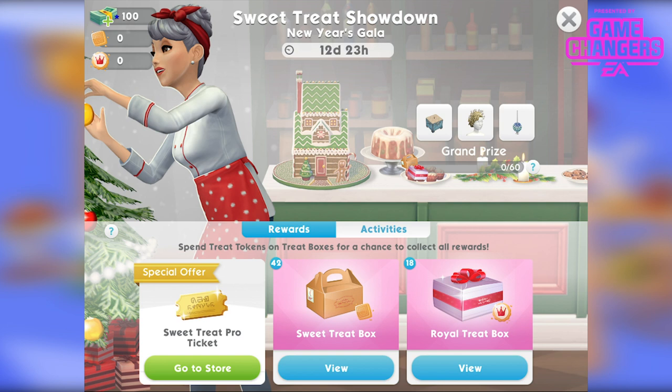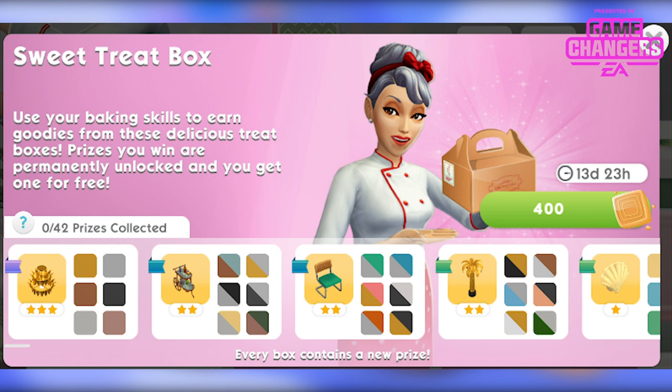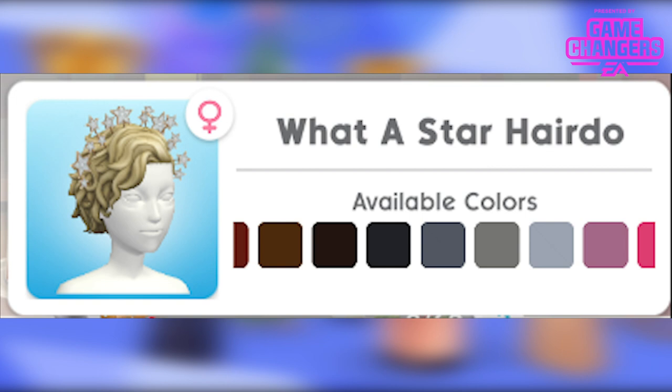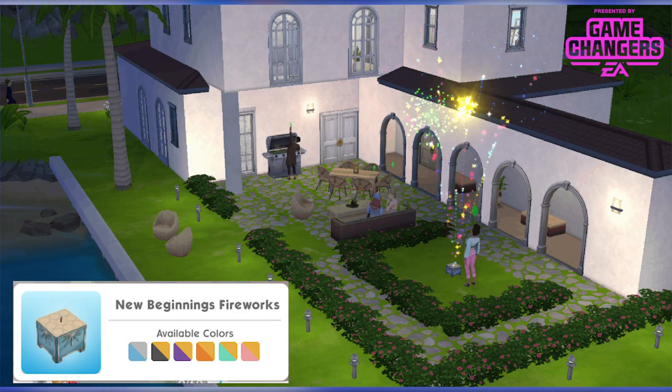This sweet treat event starts December 28th and runs for 11 days. The regular sweet treat box prizes include the living loopy table, tray of party drinks, shell of a party sconce, looking glam palm tree, cane back chair, at the ready drinks cart, and arboreal armour chandelier — all in 6 colours. The royal treat box has the sleek marble table, glittery greatness dress for female sims, and charming champagne tower in 6 colours. Grand prizes are the water star hairdo in 17 colours for female sims, the new beginnings ball light, and new beginnings fireworks in 6 colours.